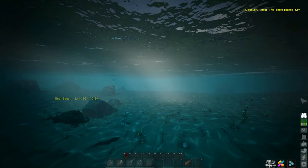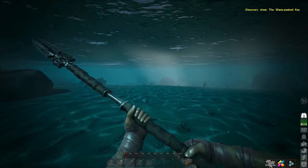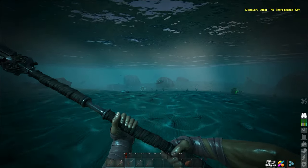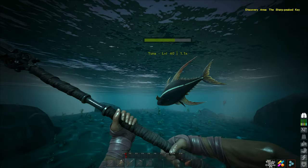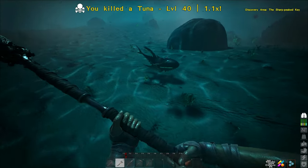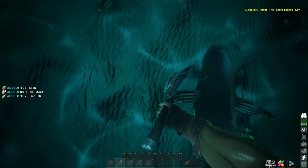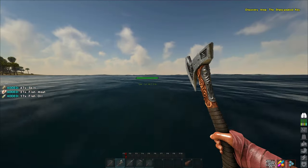There's a tuna way out over there, let's try to get up to it. We'll smack them a couple times, get a little bit of oil and see how much we get. Let's swim away - stay close. Oh there's another one too. Let's go ahead and chop you up - that's a good bit of oil! We got 17 out of that one.